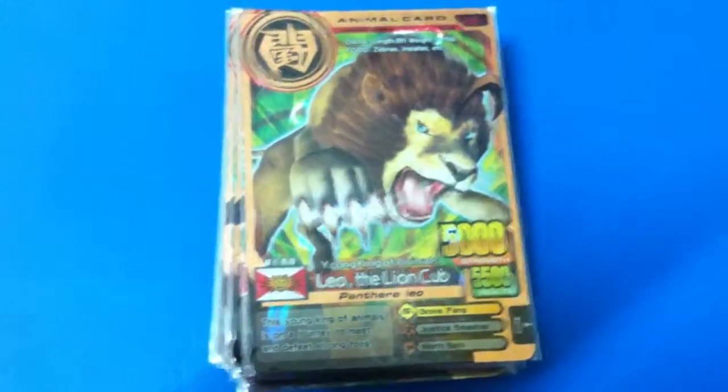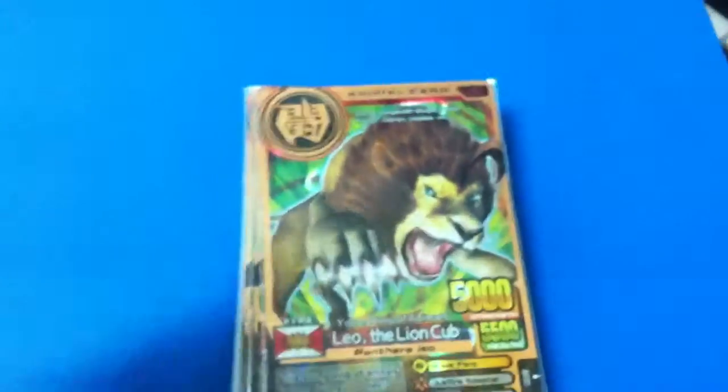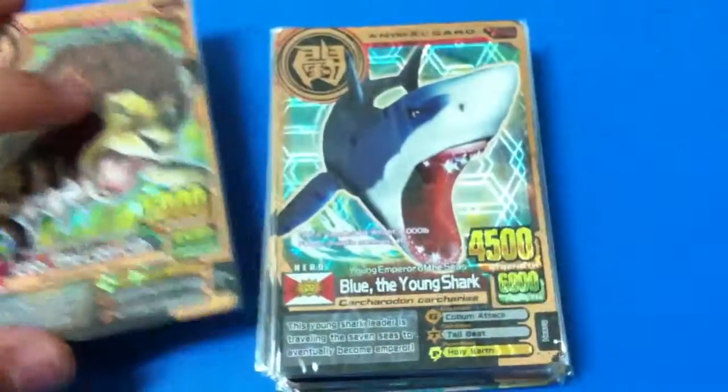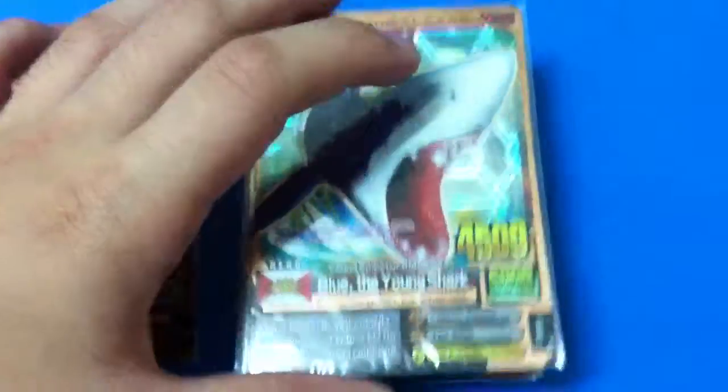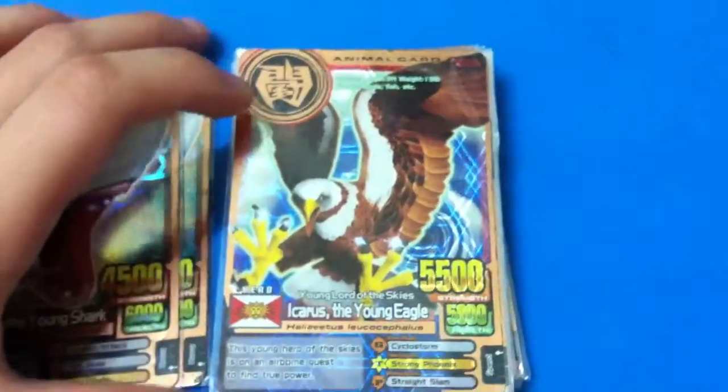Hello, Sony Star Productions here. Today I'm gonna be selling my Animal Kaiser cards. First card I have is Leo the Lion Cup, Blue the Young Shark, another Blue the Young Shark, and Kairis the Young Eagle.